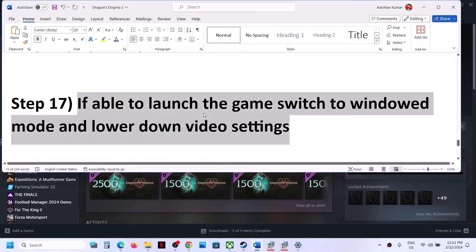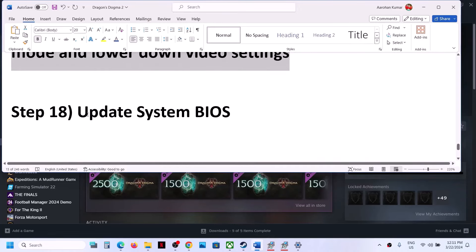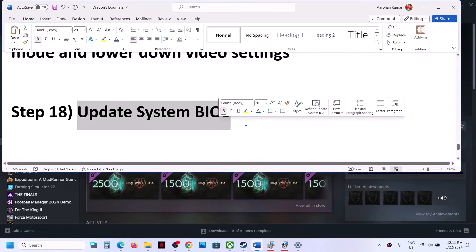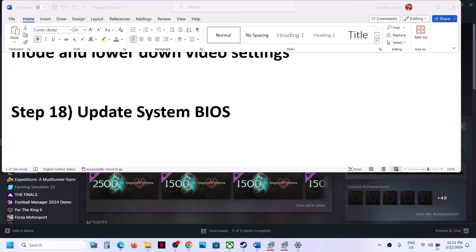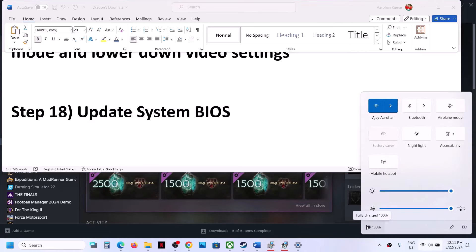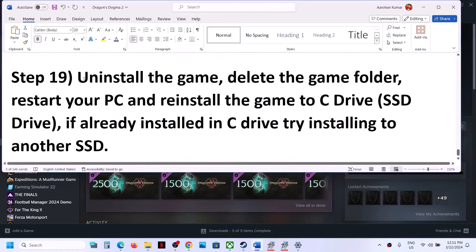The next step is to update your system BIOS. Go to your system manufacturer's website, select your model number, and update the system BIOS. For laptops, make sure the battery is above 10% and the AC adapter is connected during the update. Your system will restart during the BIOS update — do not unplug the power cable. After the BIOS update, log in and launch the game.